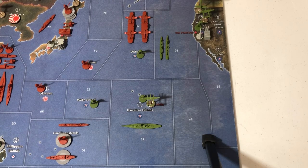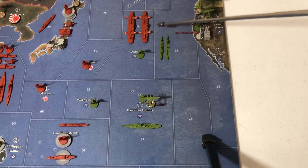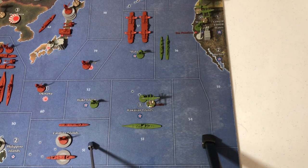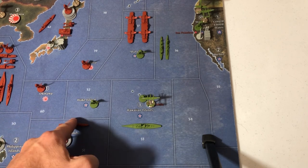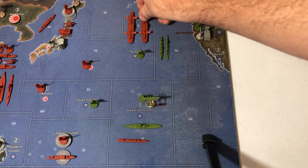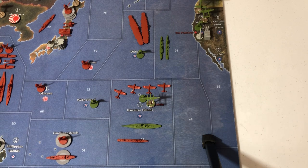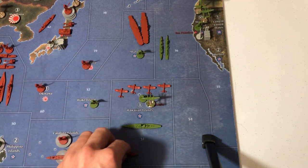I think the Axis and Allies developers did a great job with this opener. It's December 1941 and the Japanese are about to launch their Pearl Harbor strike. We have the Kido Butai up in C-Zone 57 ready to strike, and conveniently a destroyer in C-Zone 51 to absorb a battleship hit. The very basic attack is to move one destroyer into C-Zone 53 along with all four fighters. This is a 100% chance of success — the only question is whether you take zero, one, or two casualties.